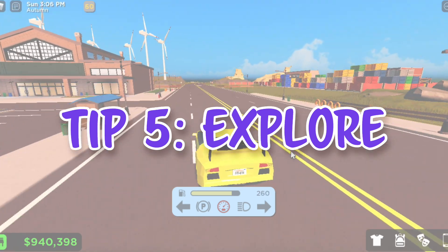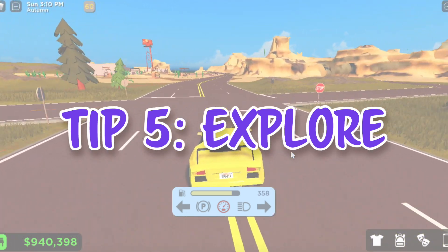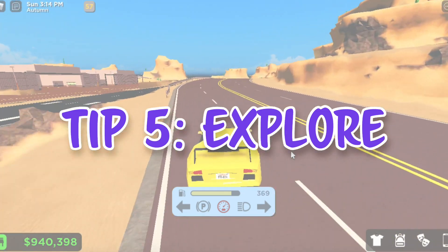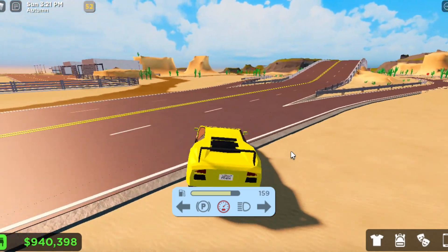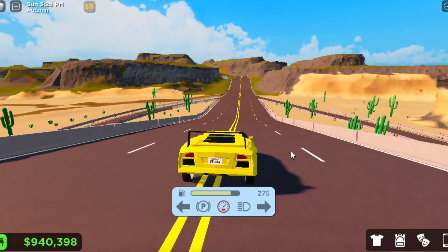Tip number 5: explore the map. There are so many cool easter eggs and buildings that have been given so much detail for people to go through and find. The new map was made so we have much more room to have fun and do whatever, so go explore! Racing is also a super fun way to find your way around the map, especially when you figure out a good track.